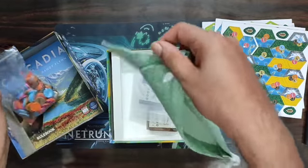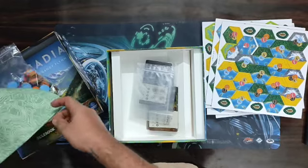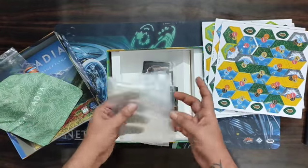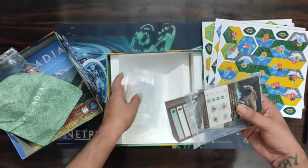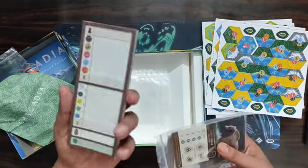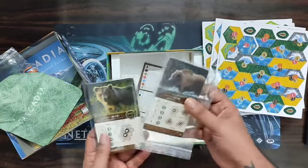We get a nice little bag showing Cascadia. Let's retrieve those tokens in — a lot of those. So these are the scoring pad, basically to score the animals.